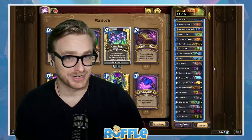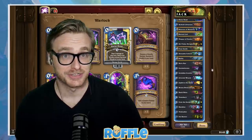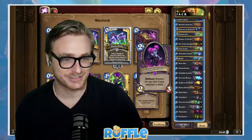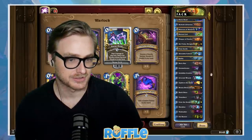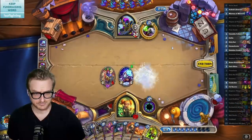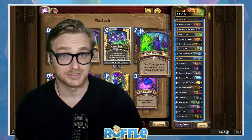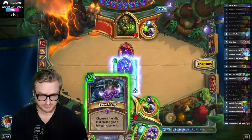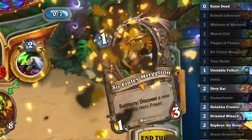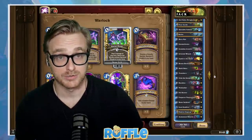Alright folks, the deck is Renolock. This list comes from fellow Wild Hearthstone streamer and YouTuber Jack. It has a lot of tech control cards and things like Gnome Furatu. It's also got the Grizzled Wizard and Sir Finley combo to play around Renopriest in particular, to make sure they can't use the Shadow Priest Anduin hero power to kill you. Then it's got a small treachery package with Treachery itself and Felreafer. Beyond that, it's just generally good cards for Reno Warlock.